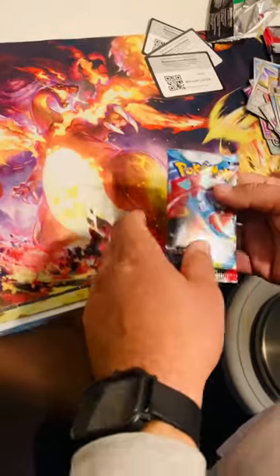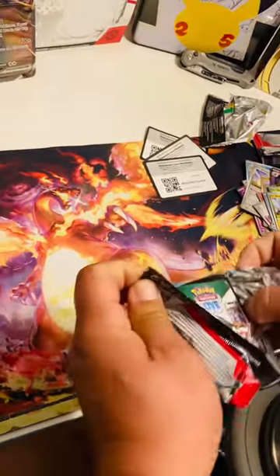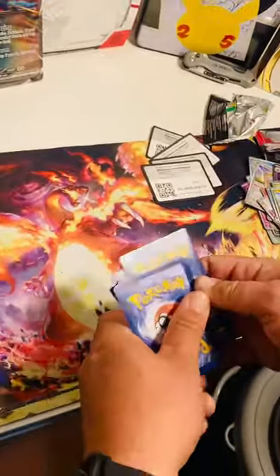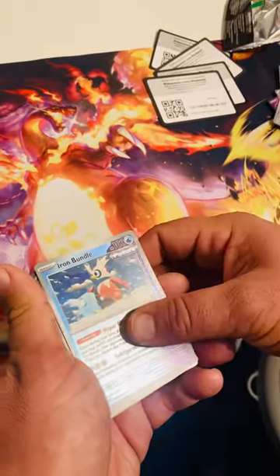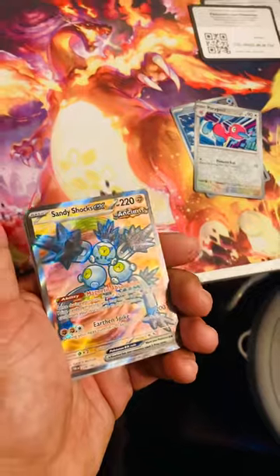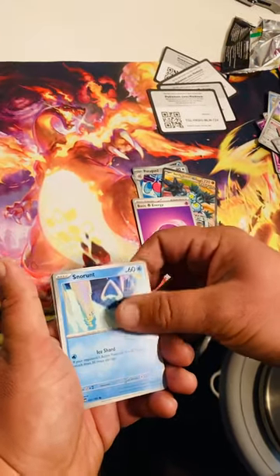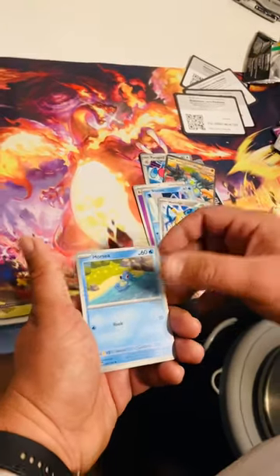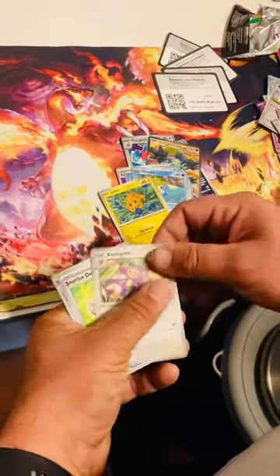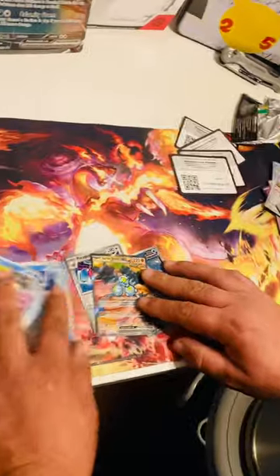Let's see the last Paradox Rift — let's see if we get last pack magic — and then it'll be on to 151. Trainer code, one, two, three, four to the front. That's a pretty Iron Bundle, nice. Porygon2 — I think we got a hit — Sandy Shocks EX! Oh my god, that's gorgeous, I love that. Psychic Energy, Honedge just chilling, Joltik looking at some berries. Snorlax doll — that's pretty cool for a trainer — and then Tinkaton, that's pretty cool. I like that Sandy Shocks though.